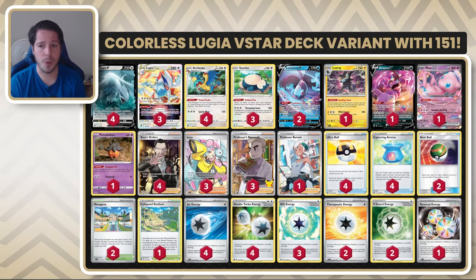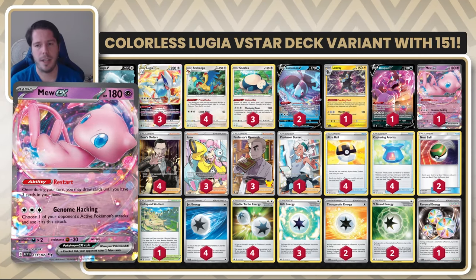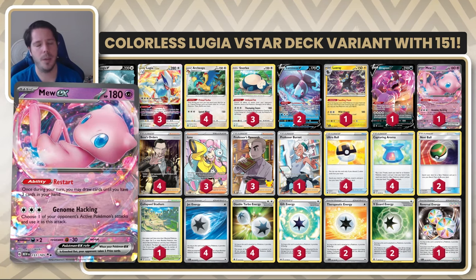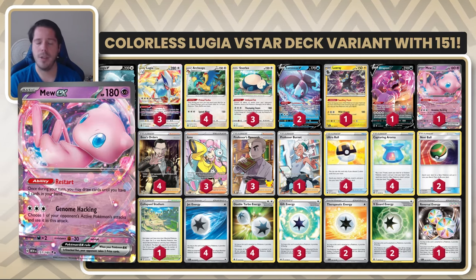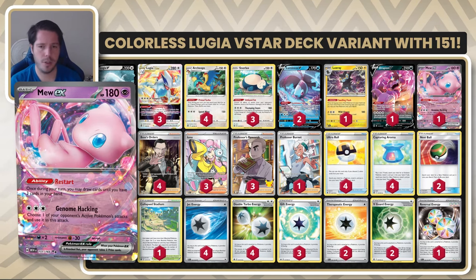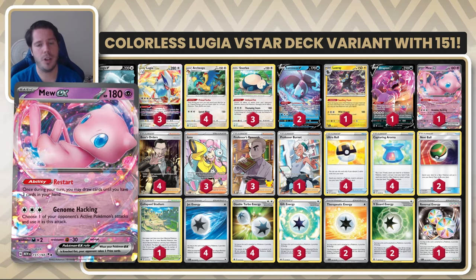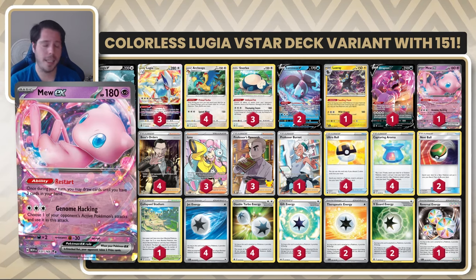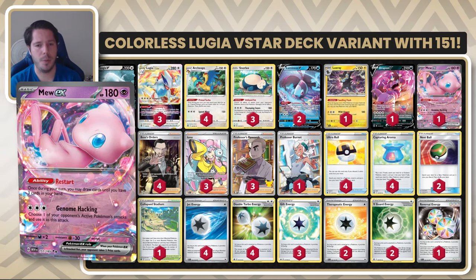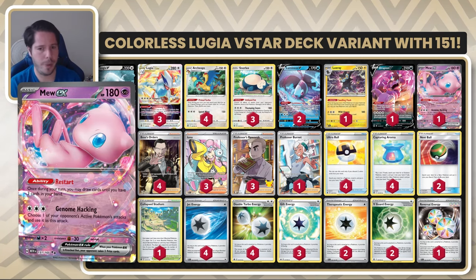That is a really powerful move. And of course, Mew EX. Mew EX is a card that really rounds out the deck with both its free retreat and its ability Restart being good assets. However, Genome Hacking is the most important feature here. You can now copy Rain from Greninja, which is pretty great. You can also copy big attacks like Lost Impact from Giratina V-Star. You can also copy Charizard EX's attack for up to 330 damage, which is really powerful. Mew EX seems like a really good card to include in a deck that features all colorless energy and therefore has energy to spare to power it up.